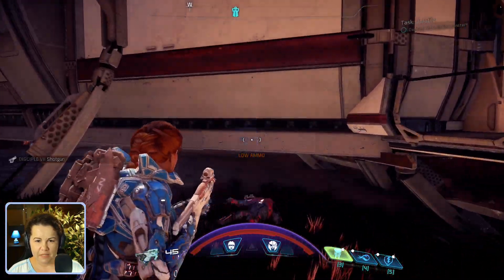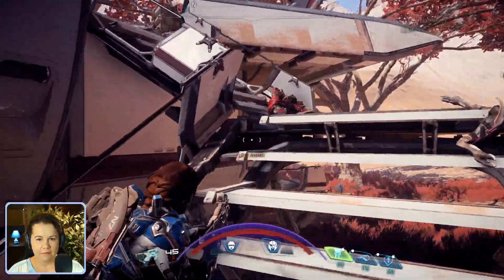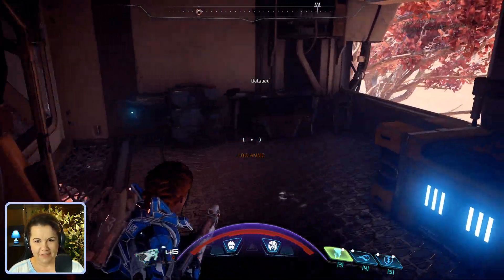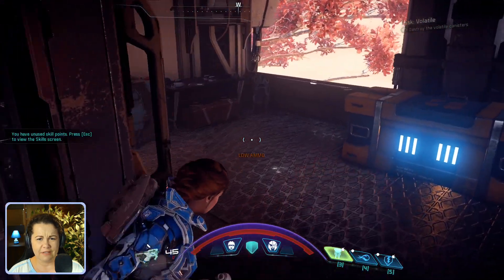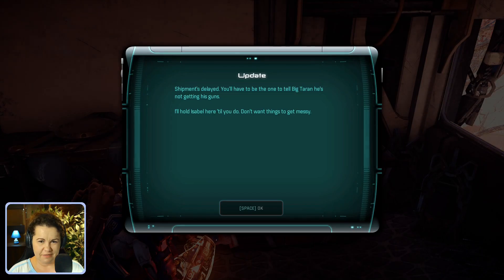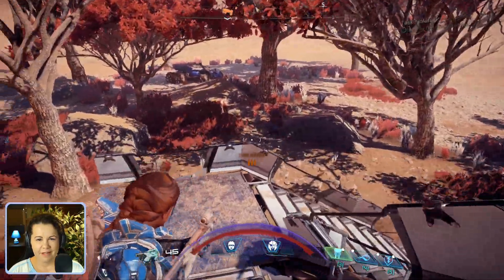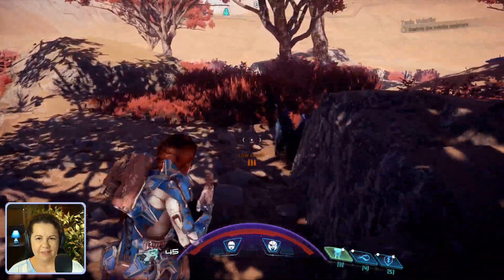I think upstairs there is some ammo. That wasn't a shortcut — there isn't. There's a datapad, we should take a look. We did already. We already did have a look at that. Isabel's mentioned in this — updating your interface with the navpoint. We almost have her. Come on, we already found her.